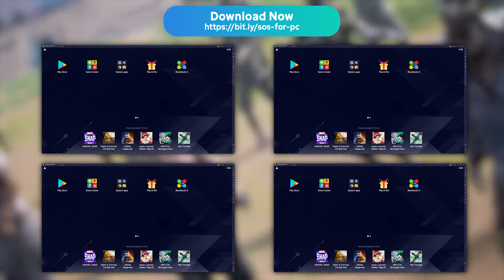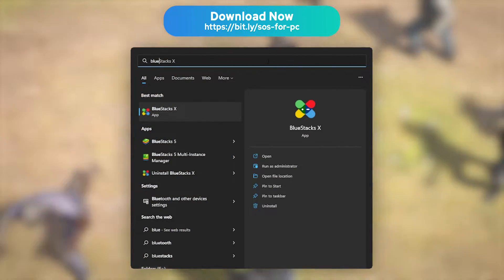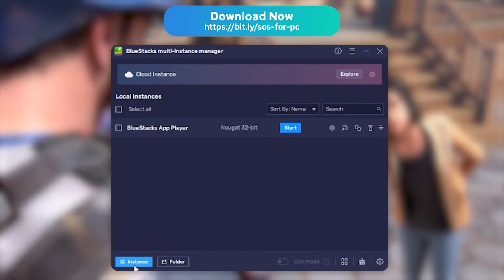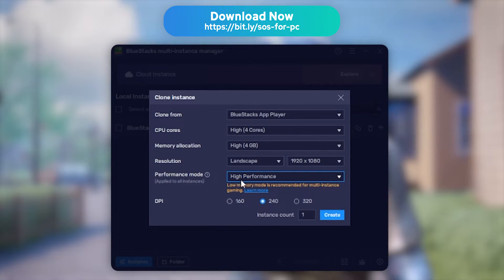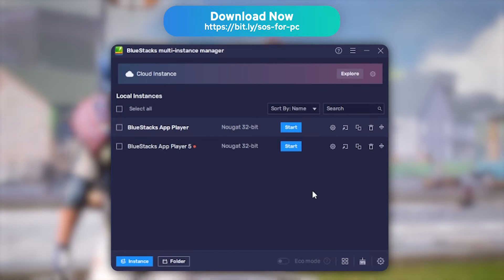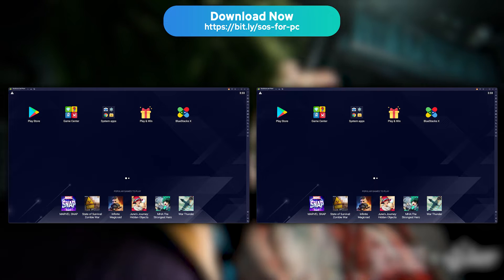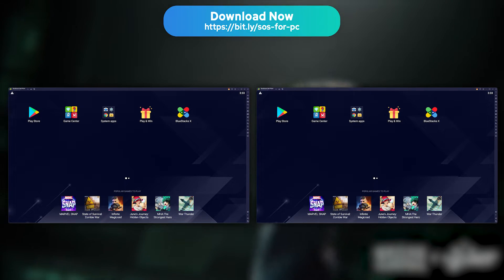Because I see you, farmers. Close BlueStacks and look for BlueStacks 5 Multi Instance Manager on your computer. Then click New Instance and select the Clone Instance option. Then pick two different instances and click Start, to launch BlueStacks 5 in two different windows. There you go — you now have two instances of BlueStacks up and running.